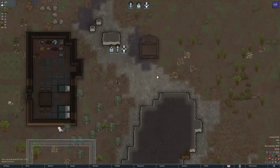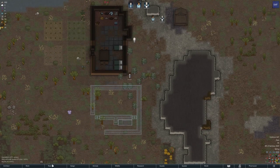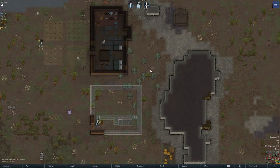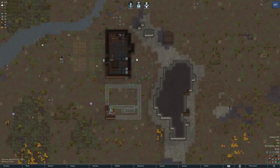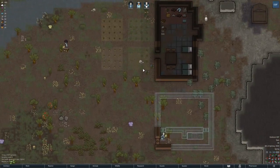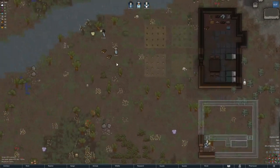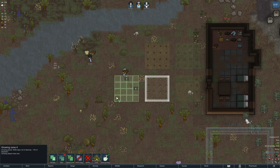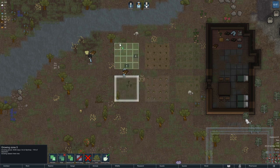They're all playing horseshoes at once — very funny. Everyone's doing good here. I should add designated work time at some point but currently I think them freely doing stuff is probably fine. Everything's planted besides heal root — I need to keep him going on planting to level up until he can grow it.